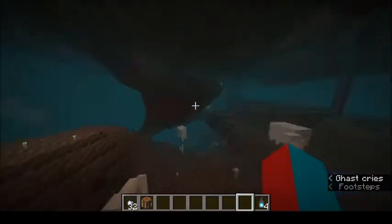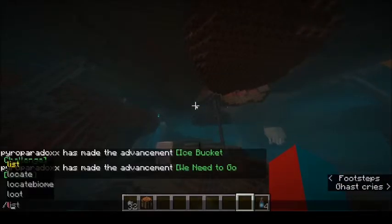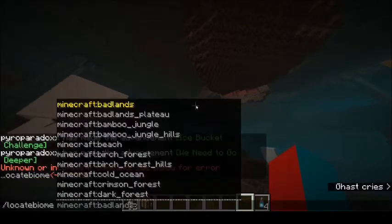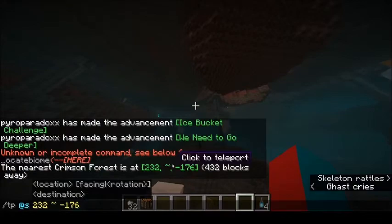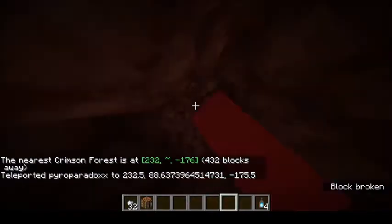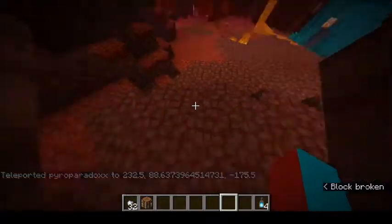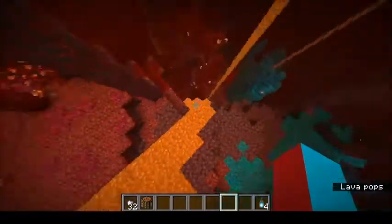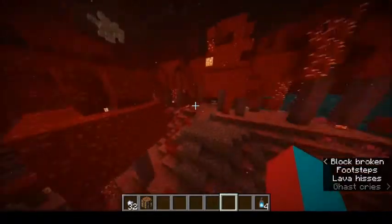Another feature they added, which is going to be very useful for finding the Crimson Forest — the other biome — is a feature called Locate Biome. You pick the biome, teleport, and you're there. Here's the Crimson Forest. It's right next to the Warped Forest as well. Now if you look — this looks like a very hostile place.